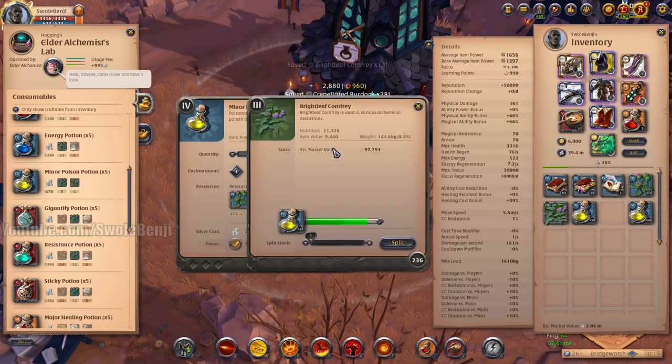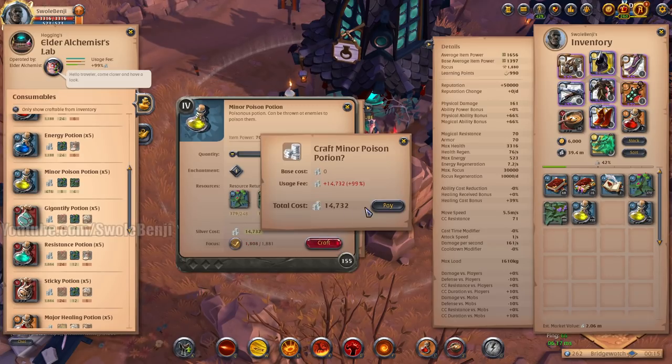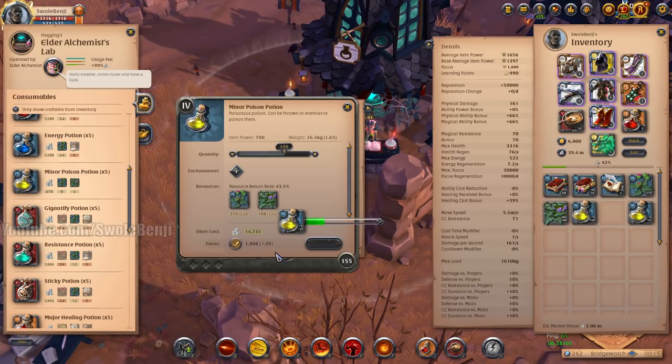I do the herbalism every day and the potion crafting every two days in case there's a sale on the benches. I'm going to lower my craft here because I don't want to go over my focus — if I do, I'm losing money.